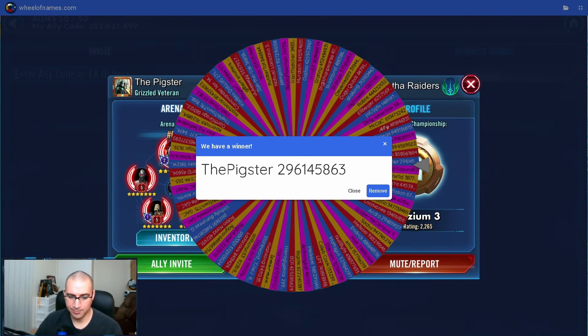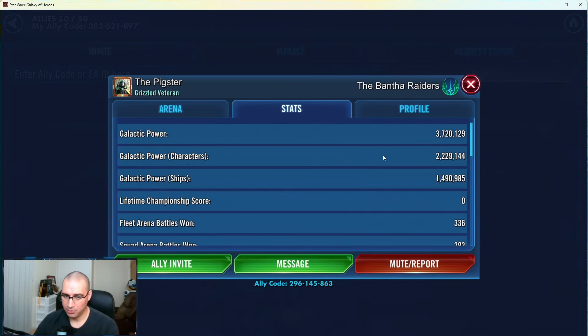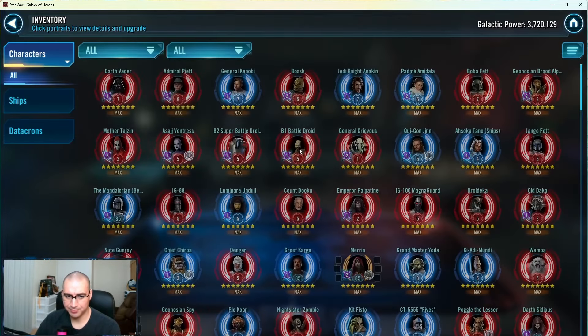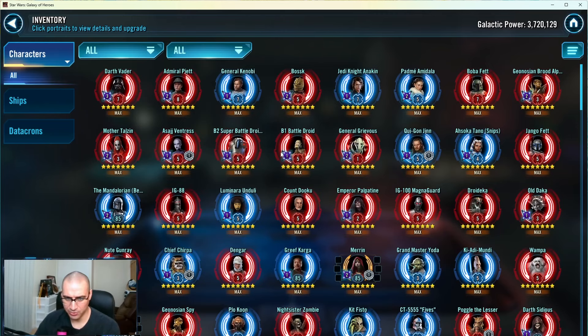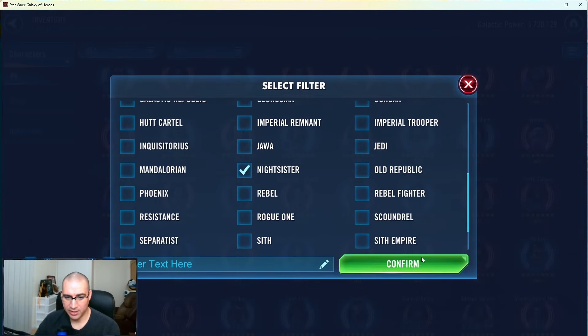Let's see what they have to offer. It looks like they probably don't have a Geo yet. We have the Pigster with the Bantha Raiders: 3.7 million GP, 2.2 in characters and 1.4 in ships. One year and a couple months played - no GLs. They do have Separatists, so they probably bought the Separatist bundle.